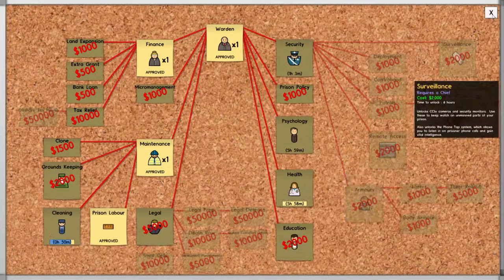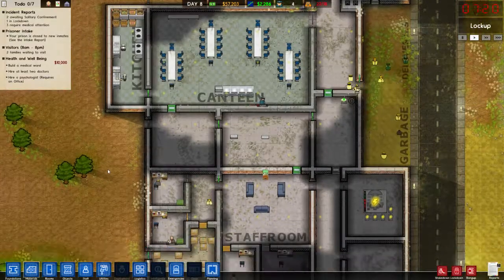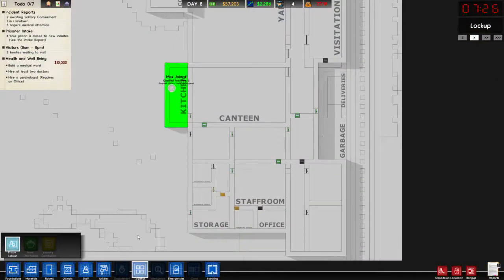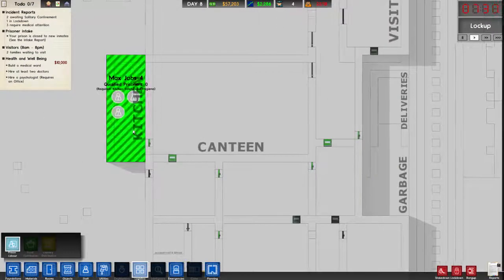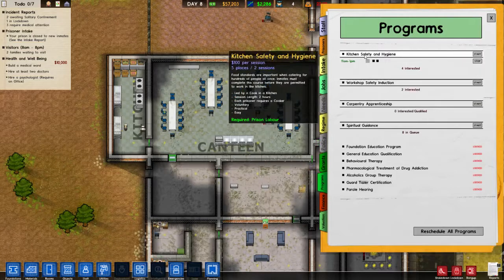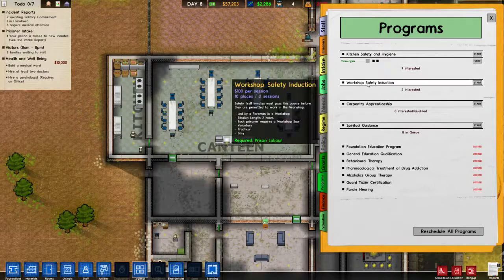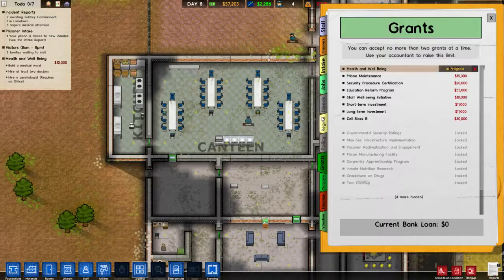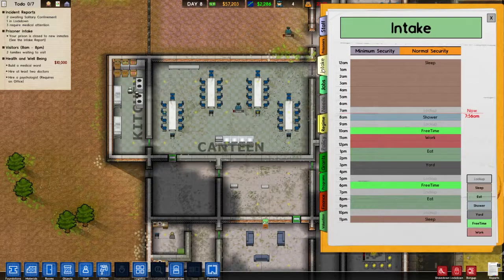We'll put a hold on hiring him because I want health first. I discovered that we have logistics — if we can set prisoners to actually work in here, max jobs is four, so we'll send four in there. But to do that, they need to be qualified. So we'll turn on this program, and that will allow them to come in here and learn about the kitchen, and then hopefully they'll do some jobs in there and generally be helpful members.